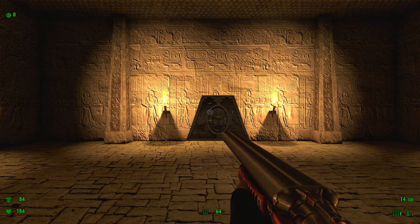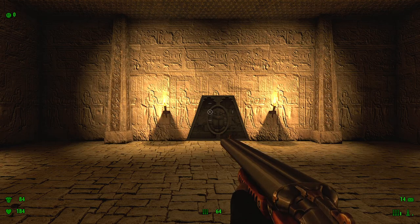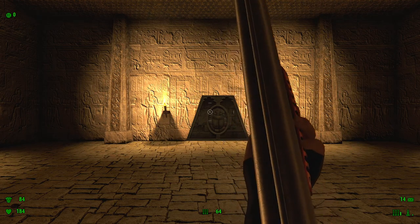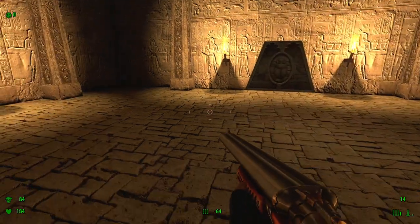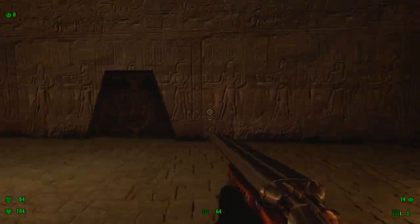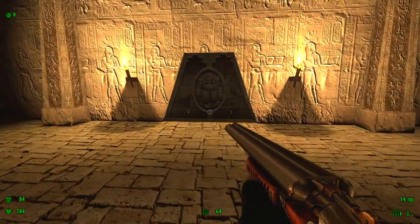Hey everybody, Raipu here. Welcome back to my walkthrough — my all-secrets walkthrough of Serious Sam HD: The First Encounter. This is the second level, called Sand Canyon. We start off in this little room with really nothing in it, so let's get going.